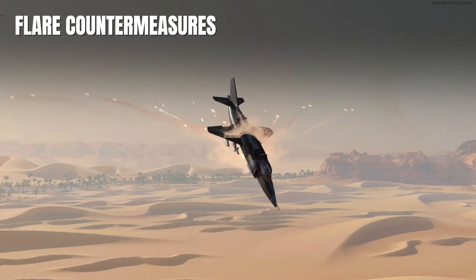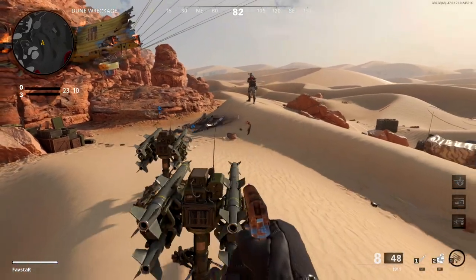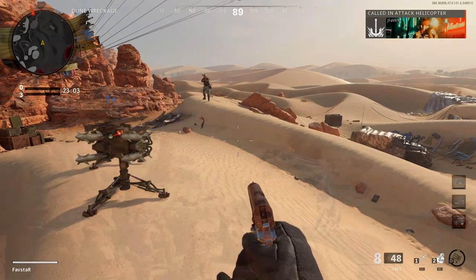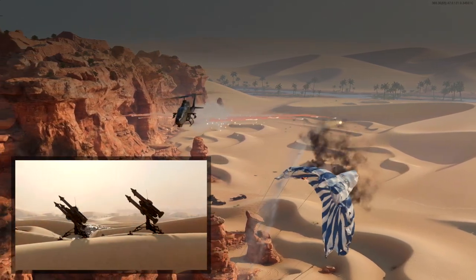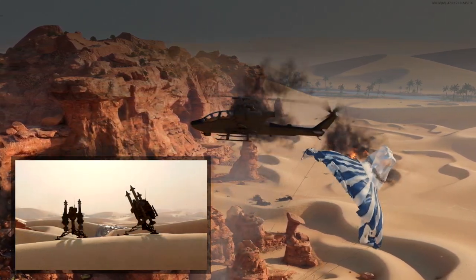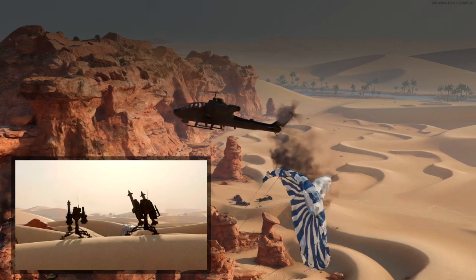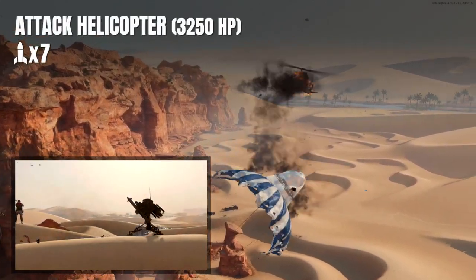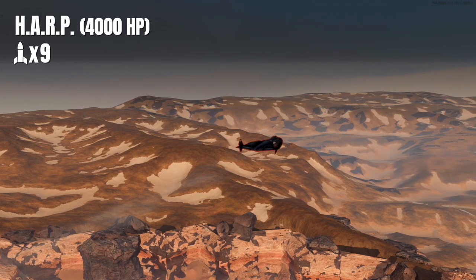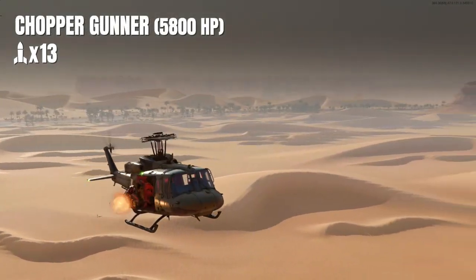The high-value aerial scorestreaks are equipped with flare countermeasures which will cause the first missile to miss. To demonstrate, two SAM turrets respond to an enemy attack chopper. The turrets begin the engagement by firing one missile which deals no damage due to the chopper's flare countermeasures, then fire two missiles at a time every five seconds until the chopper is destroyed or the ammo runs dry. The remaining scorestreaks are all equipped with flare countermeasures and have high HP values, requiring more than two SAM turrets to be destroyed.